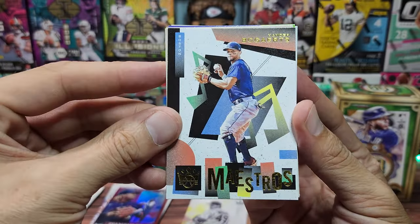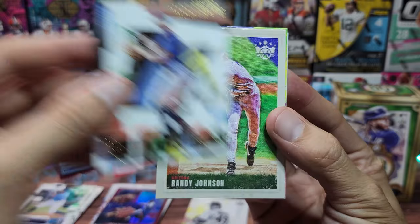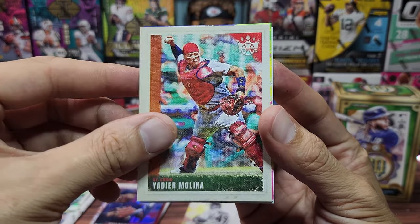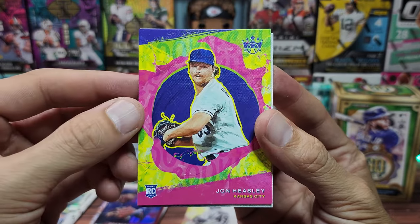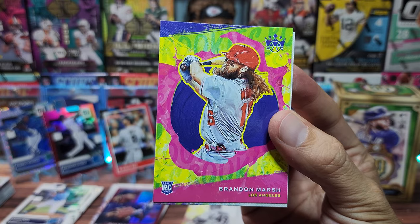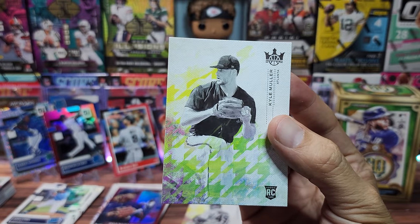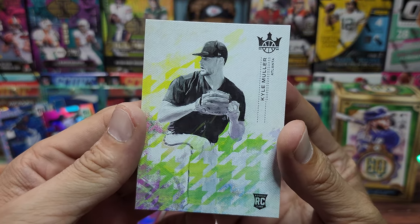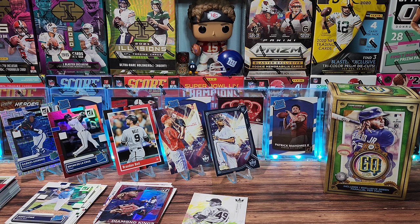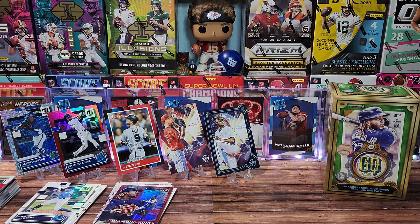Maestros for Xander Bogaerts, back to some base — the Big Unit, Yadier Molina, John Heasley for Kansas City. Back to the 90s feel. Brandon Marsh, another rookie — pretty cool but I'm not sure it's worth fourteen dollars. Kyle Muller from Atlanta. I do like the design of the cards, very nice looking. Just a parallel — no big deal. Moving on.